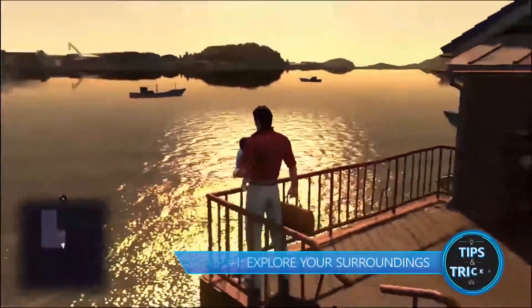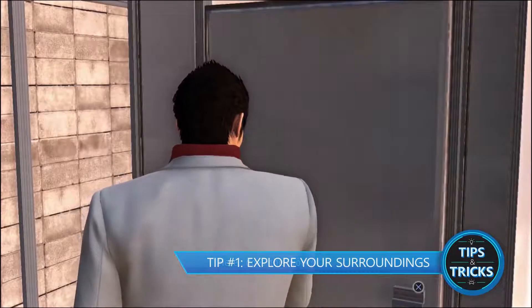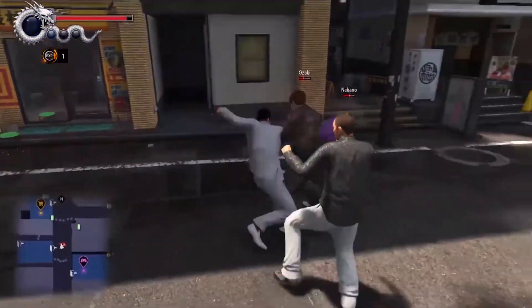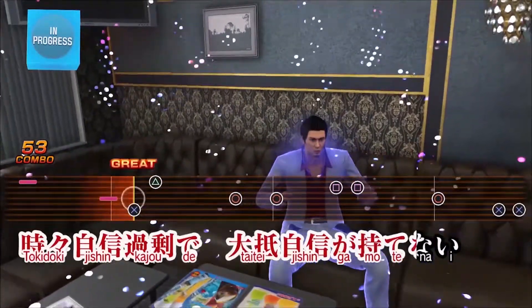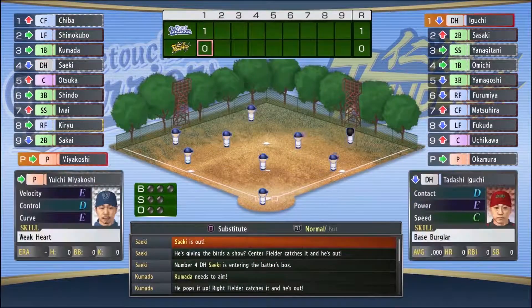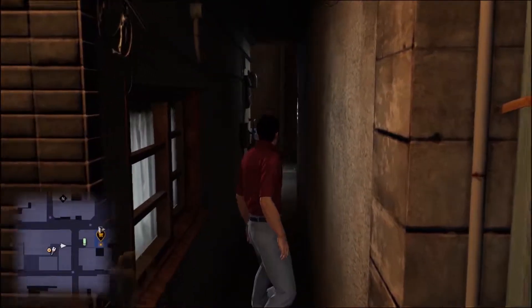Tip number one: explore your surroundings. The streets may seem intimidating at first, but just take your time and explore. Almost everything you do will give you experience points, whether it's beating up thugs, working out, or our personal favorite, karaoke. Other side quests and mini-games, such as baseball, can become available simply by exploring, so don't be afraid to go off the beaten path and see what's around.